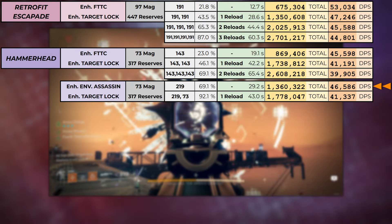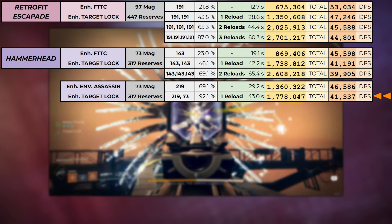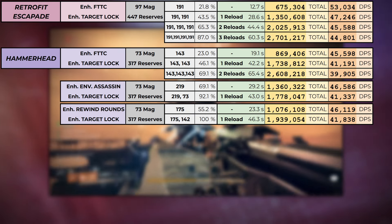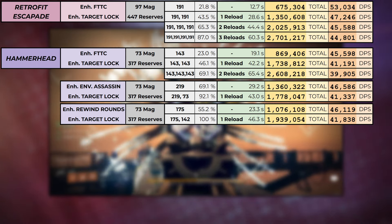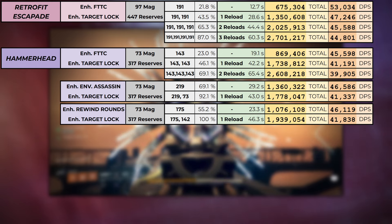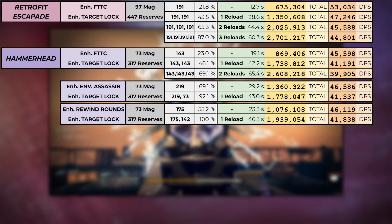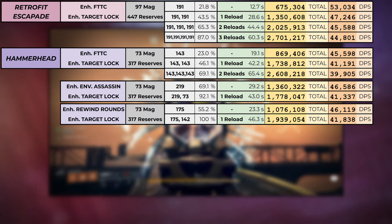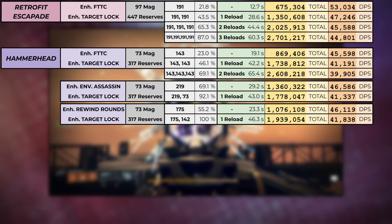Envious Assassin fully proc'd for a 300% mag gives very similar results to 2 mags of Retrofit in time, total damage, and DPS, but if you reload for a second mag it will have no overflow effect active — so no Target Lock x5 bullets. Rewind Rounds is a middle ground between 4th Times and Envious, and what I like about it is that it procs on every mag without any setup, and is forgiving as it procs on any hit, even body shots, whereas 4th Times requires crits. The enhanced version refills more ammo on each proc, allowing it to proc a 3rd time, whereas standard Rewind Rounds only procs twice. Both Envious and Rewind are not great on ammo economy though, especially as Hammerhead has quite low reserves, so the 2nd mag with Rewind Rounds isn't even a full reload if you're not running chest reserve mods.